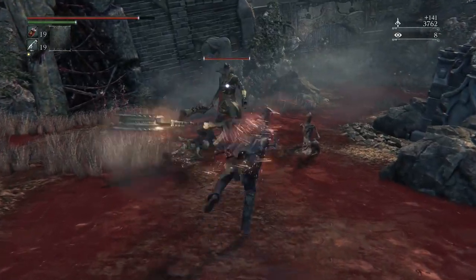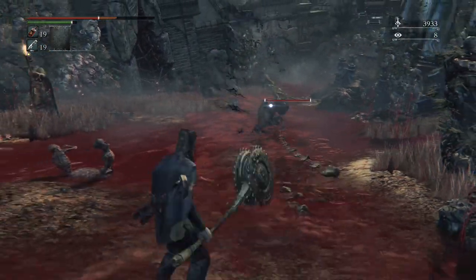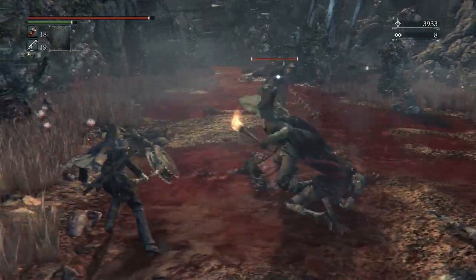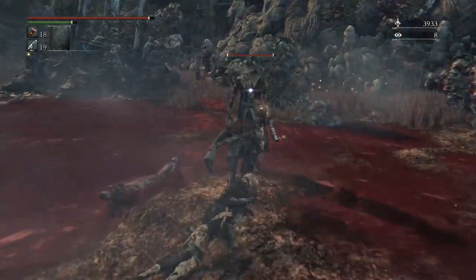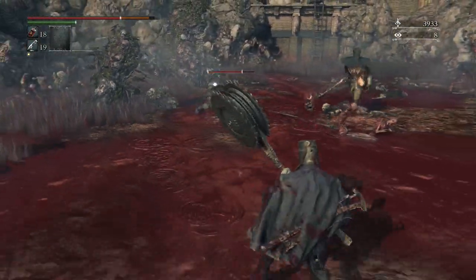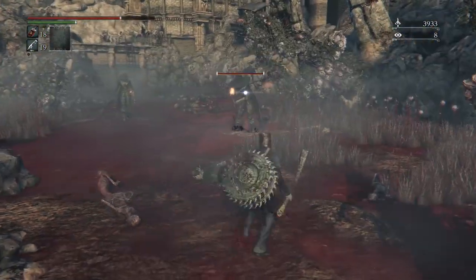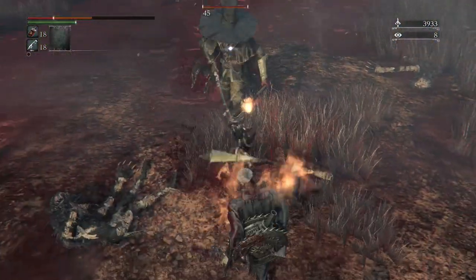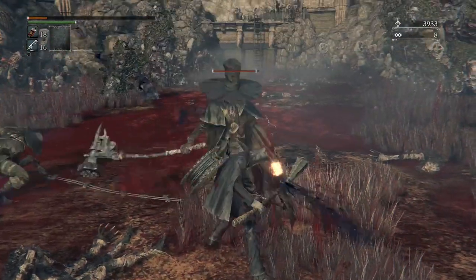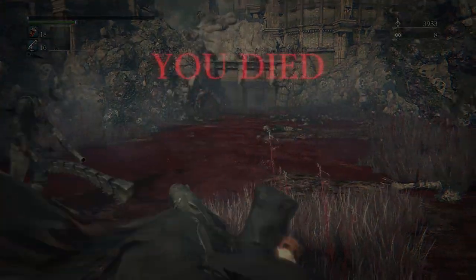Moving on to number five — we're sort of going back to the start. This is me dying to those hunters, like I said I was going to. Because it's the Hunter's Nightmare, it's full of hunters and they're really quite difficult to kill. This is what happens when you try and take them both on — it's really hard to separate them because they're both very quick and the range on the whip weapon is massive.